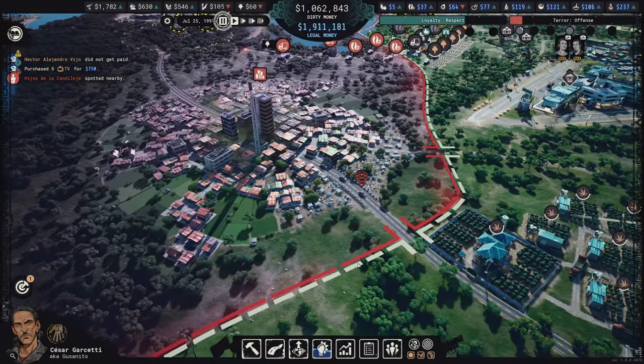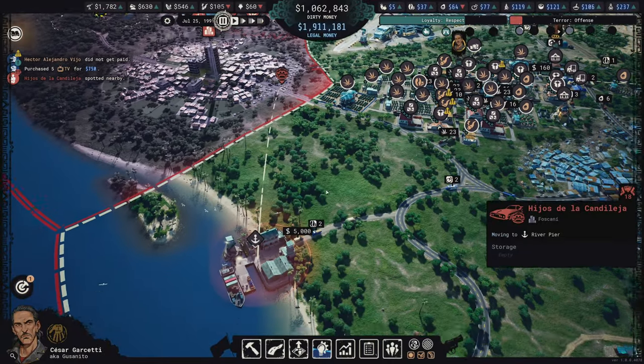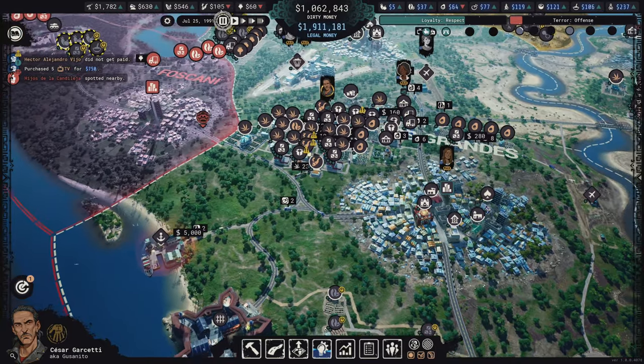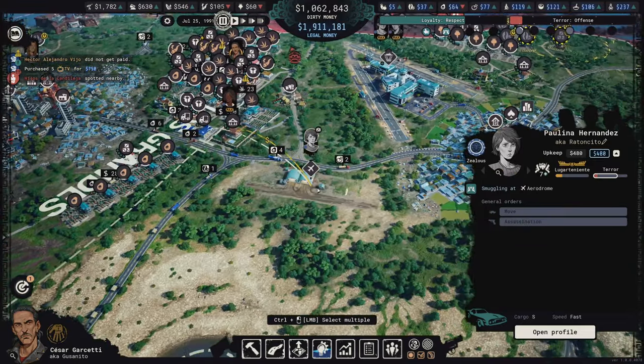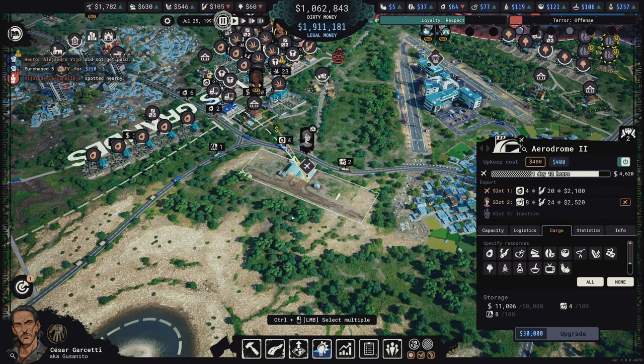These guys are our closest nemesis and they're heading right for the river pier. I have to defend that. Polina, let's go - wait, I put her on a plane. I forgot she takes up a slot at Aerodrome 2. I forgot I picked that as a central location but I forgot we unlocked the extra slot for capos.